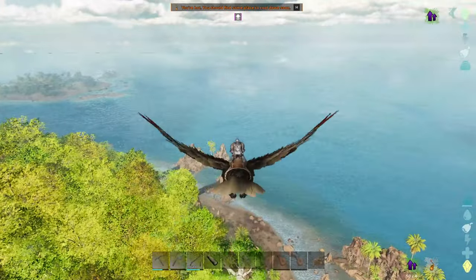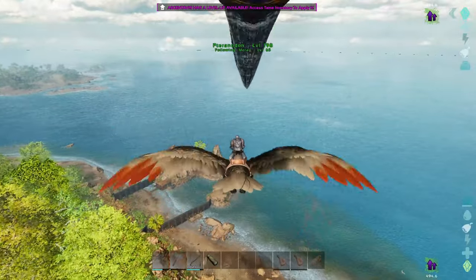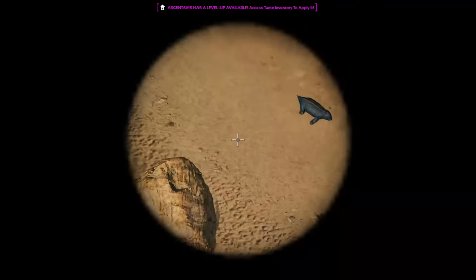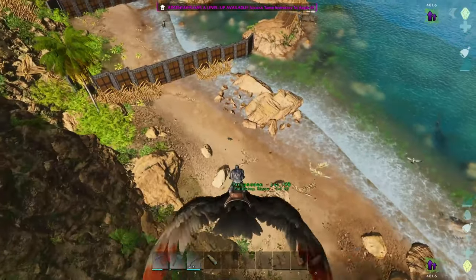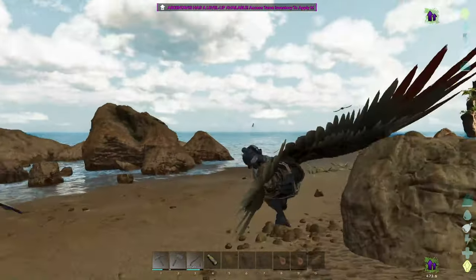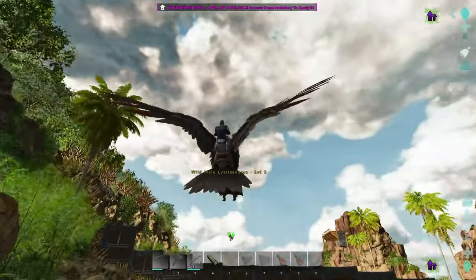Argentavis — finally! Now with this we can go grab dinosaurs and move them around. Pteradon can only grab players and small creatures, but with this guy I should be able to grab big dinos. Is that a Lystro? A Lystro would be good right now — that's a level 5. Let's just eat it and see how much XP we get. Missed my grab — can I not grab a Lystro? There we go, gotta be smarter about it.